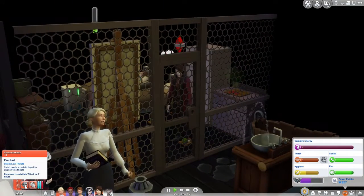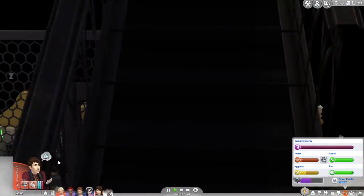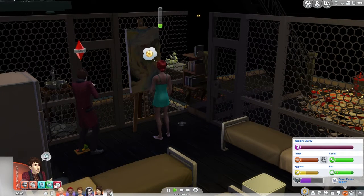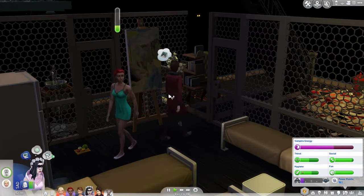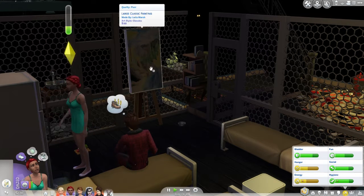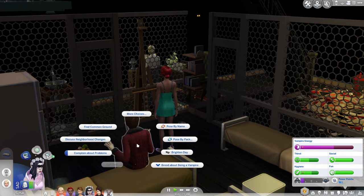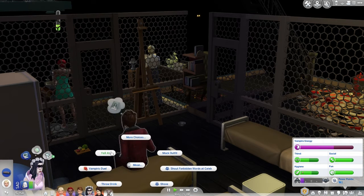Let's check how everybody's doing down here. Caleb is really parched — he needs liquid to quench his thirst. After this it'll become irresistible thirst in seven hours. Lila wants to buy a pet ball and make an enemy, so let's go do that — actually, that item sold for practically nothing. You lost money on that, Lila. You are worthless to me — she's so sad, she just wants Jonathan back.